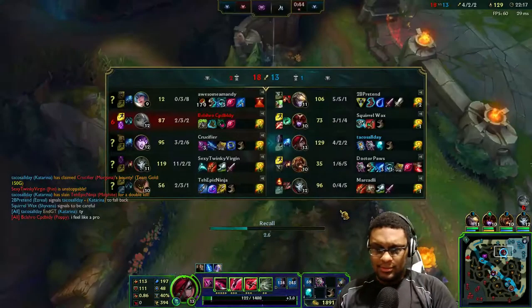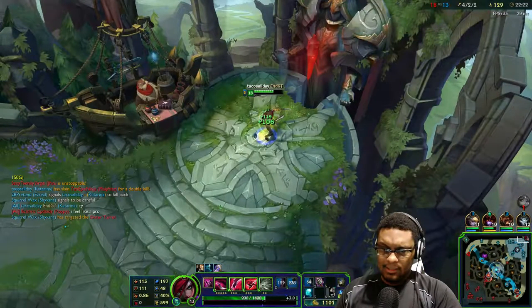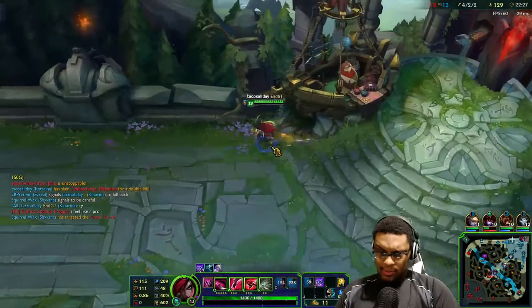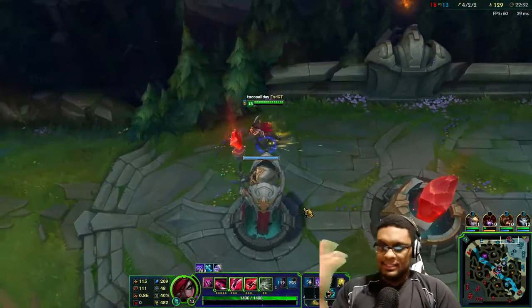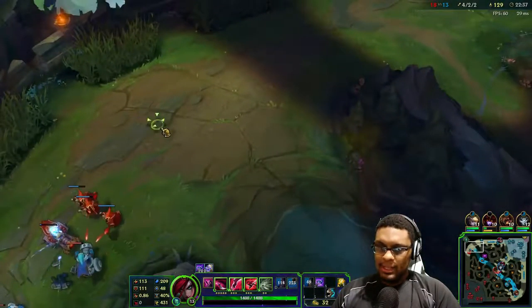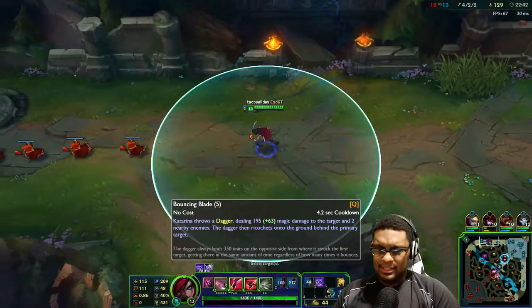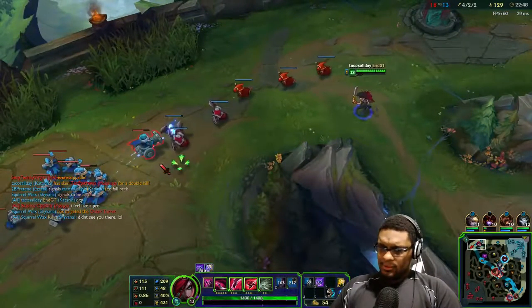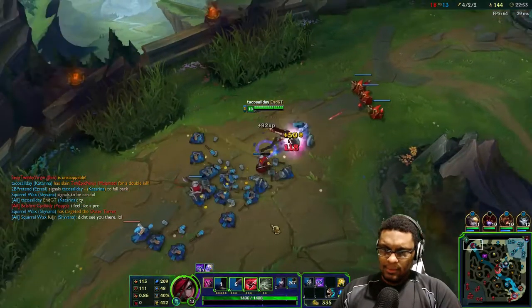God damn, Kat is pretty cool - she's really strong. 40% cooldown already because of blue buff - silly me. I still have like five levels to go. I want to get Death Cap or maybe Luden's Echo because I can auto-attack, but I don't really care about that because of my burst.